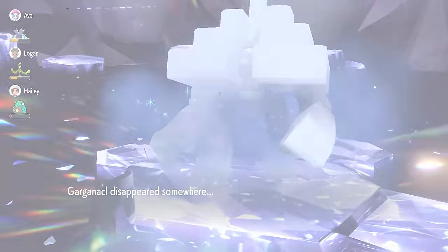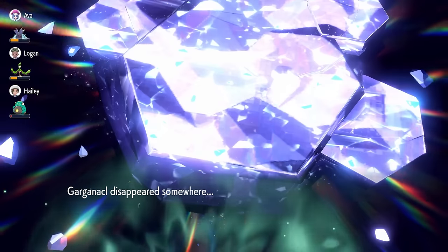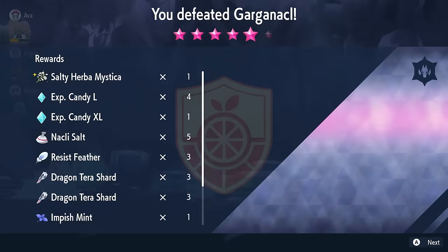Herba Mystica is one of the most desirable items you're going to want to get in Pokémon Scarlet and Violet because you can use Sparkling Power, which gives you increased chances to get shiny Pokémon. These items are particularly hard to come by.